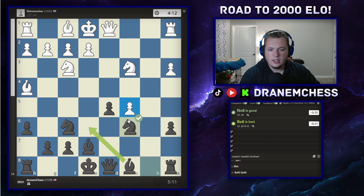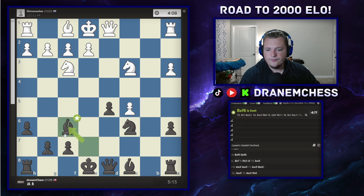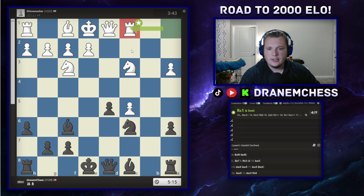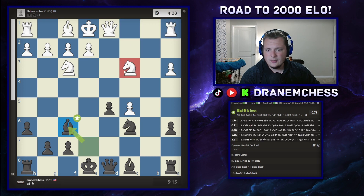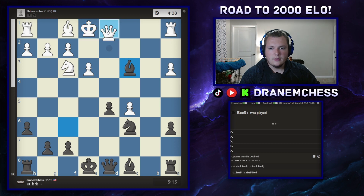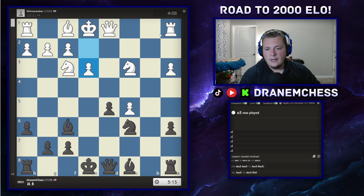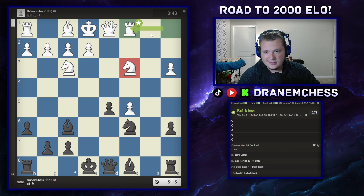Instead I went knight here to stop this pawn from moving, making it a weakness I could easily take. They took, I took back, and they got their rook here. This bishop was X-raying the rook through the knight. If they did that move, I would have taken and won myself a rook — but obviously my opponent is better than that and did not hang it like my other opponent did in a similar game.